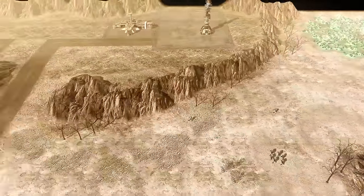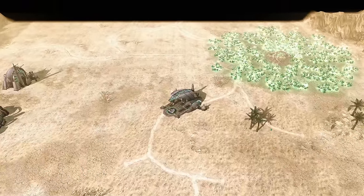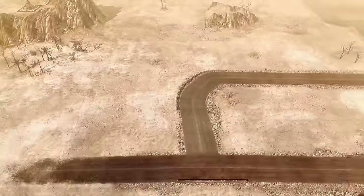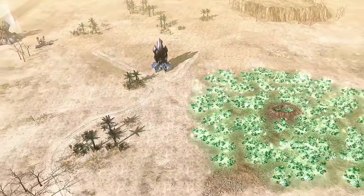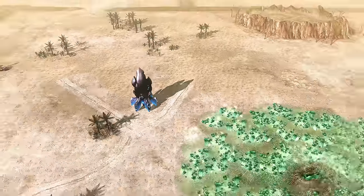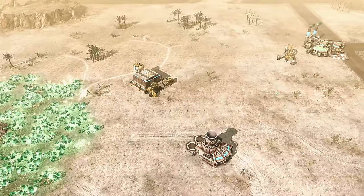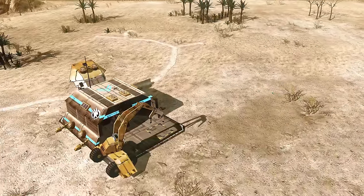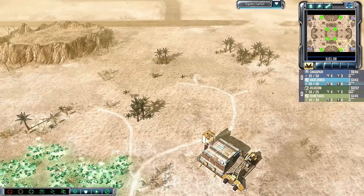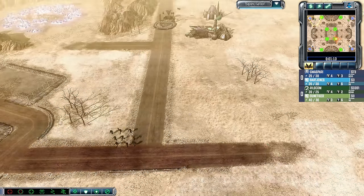His teammate playing as the darker green Nod — we're using the team recolor mod — this is Rildcom. Meanwhile, in the south playing as the blue team, this guy is Skrin, this guy is Guaspari. And that of course means our fourth player, the lighter blue playing GDI — this is Bart Jones. Bart Jones and Guaspari versus Rildcom and Doontiger. Game number one. Pipeline Fusion is the map.